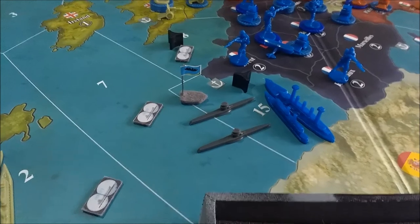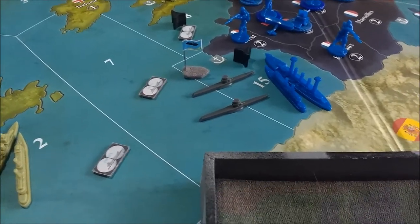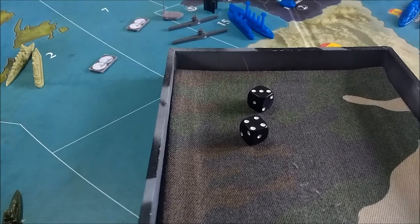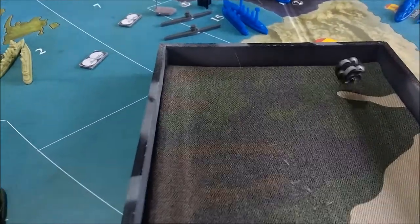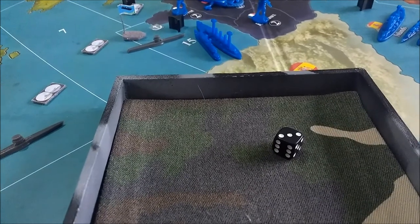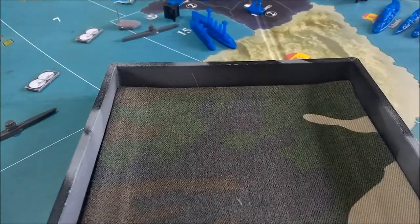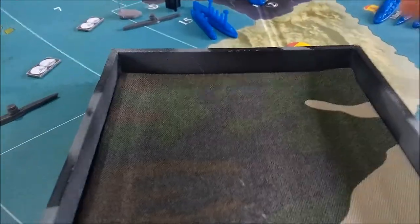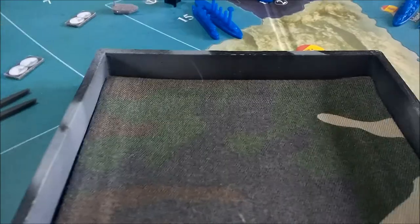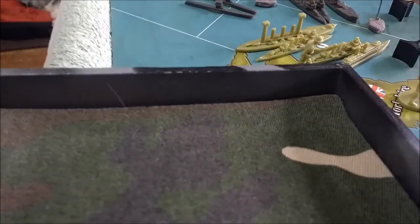Now the sea battle in zone 15. Two submarines came in from zone 7 and have to dodge the minefield — two rolls at one — both submarines make it through. They attack at two and neither gets a hit. The British battleship rolls one at four and takes out one sub. We press the attack — miss again — and the battleship rolls, knocking the die onto the board, and we've lost both submarines. Ouch, Germany — that's not cool.